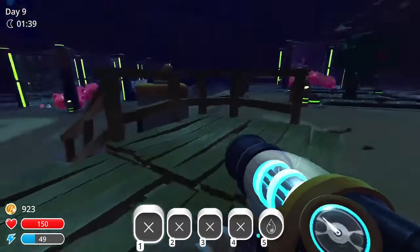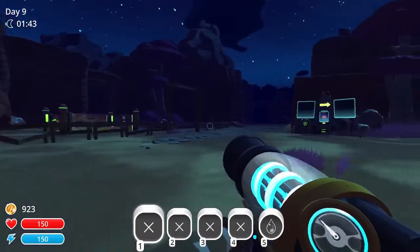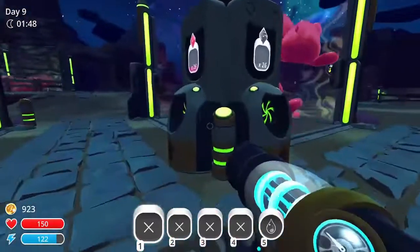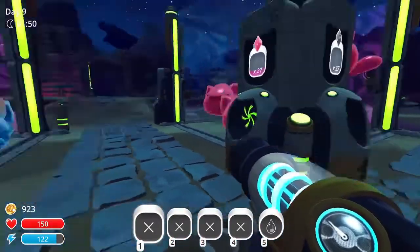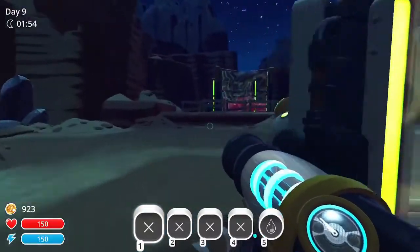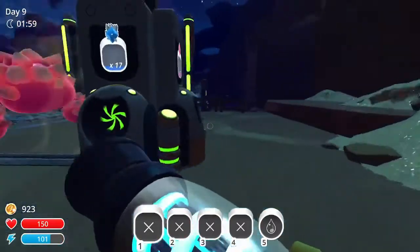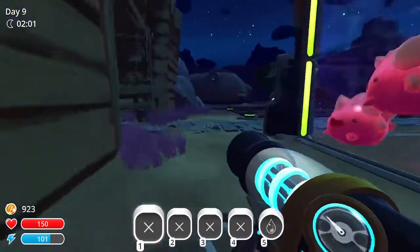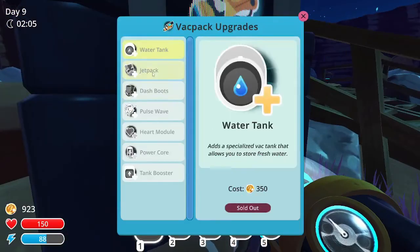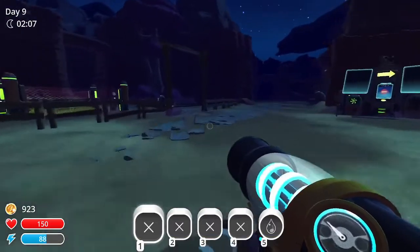Hello everyone, it's Aztec Wolf and today I am playing another episode of Slime Rancher. Today's objective is pretty simple: I want to get enough gold to unlock another area, and I got a bunch of new upgrades I want to use, like the jetpack, mostly to explore places because there's a ton of areas I haven't been to.